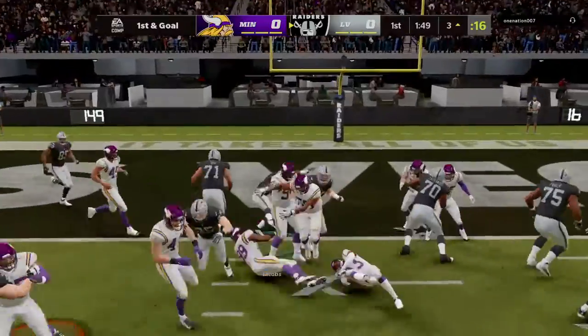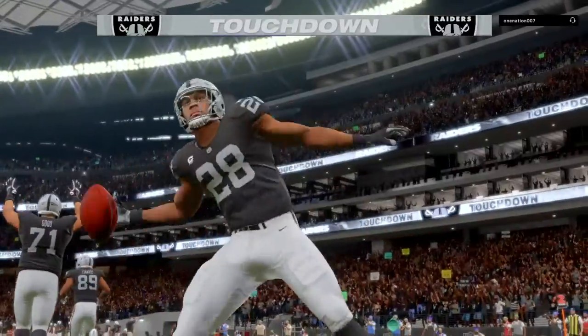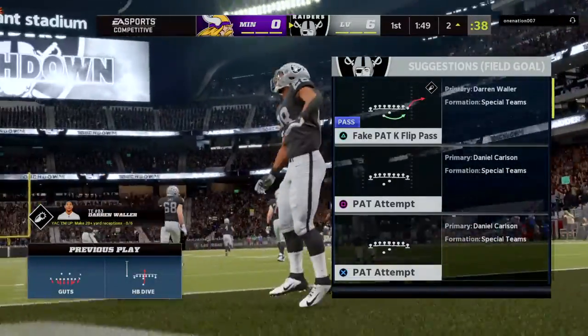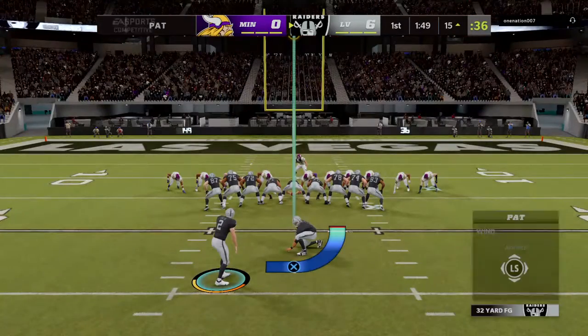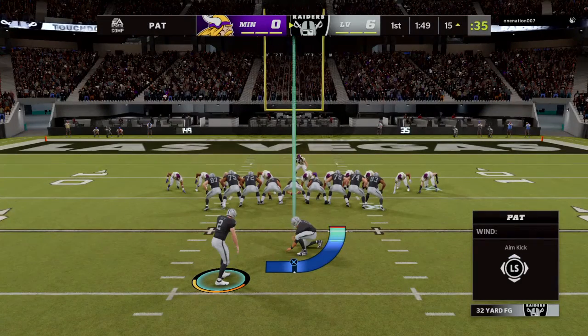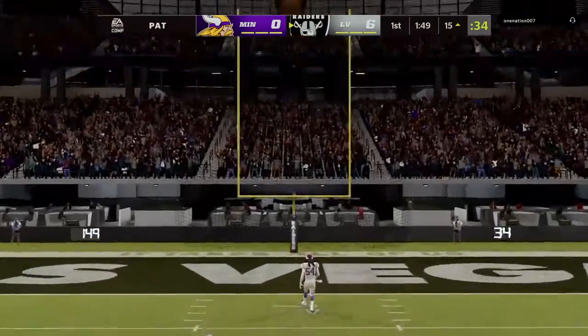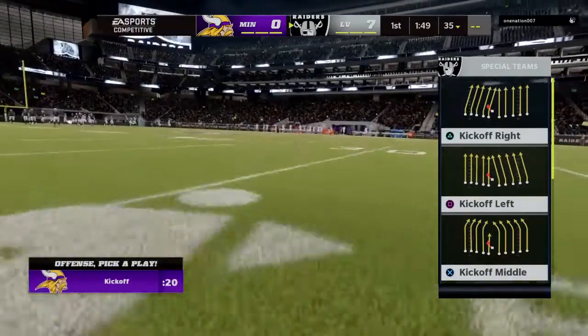Here's Jacobs — and he's in. Touchdown Raiders. Josh Jacobs, a three-yard touchdown run, and the Raiders drive right down the field and score on the opening drive. Extra point by Carlson — up and good — and that makes the score 7-0.